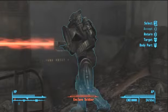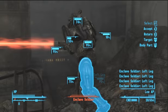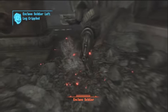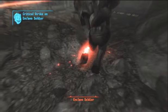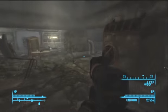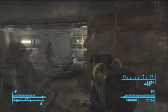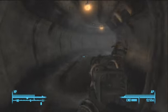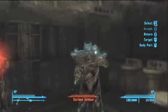Fallout 3 Broken Steel. Alright, so what we're going to be doing is making our way through this building and taking out a bunch of these soldiers to retrieve some data that we're going to take back to the Citadel for analysis. It's pretty self-explanatory, really easy, so there's not really much explaining to do on this level.